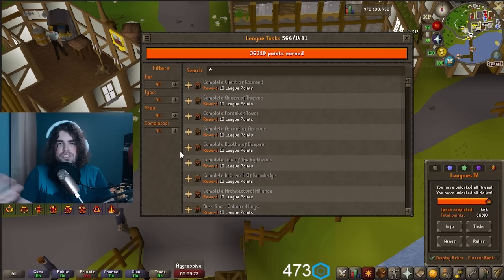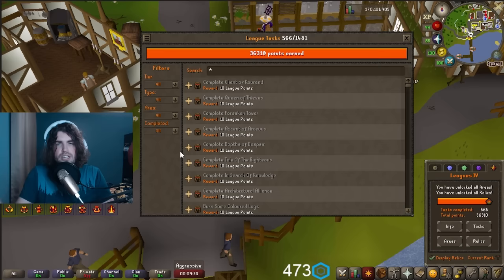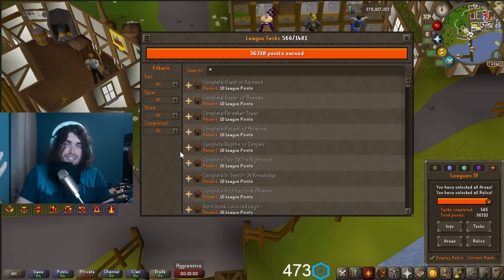Start knocking away at tasks and you'll quickly find yourself getting hundreds and hundreds of points, completing lots of tasks, and getting very close to the next relic or area unlock. Don't get swamped worrying about 100 tasks and 8,000 points to go — just work at it slowly. If you want to grind 99 fishing or kill some bosses, just do it. It's your leagues — have fun.